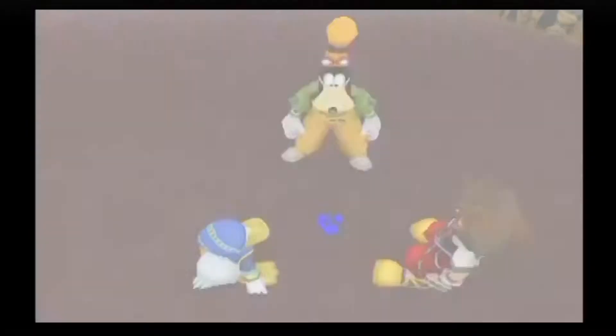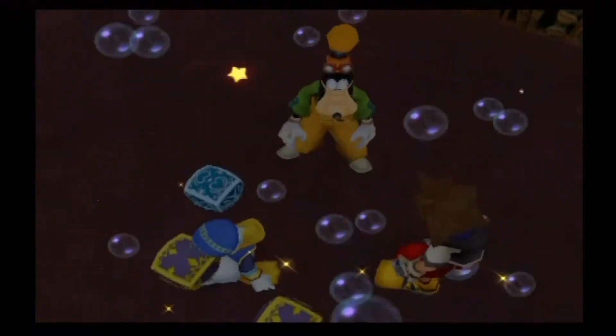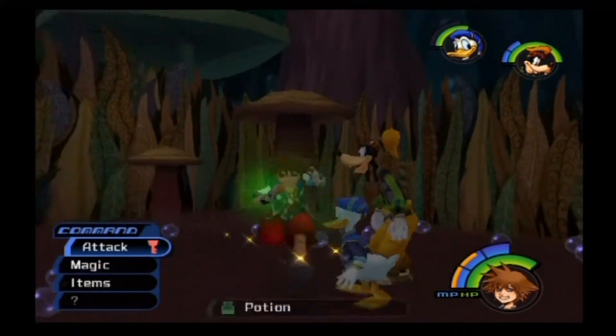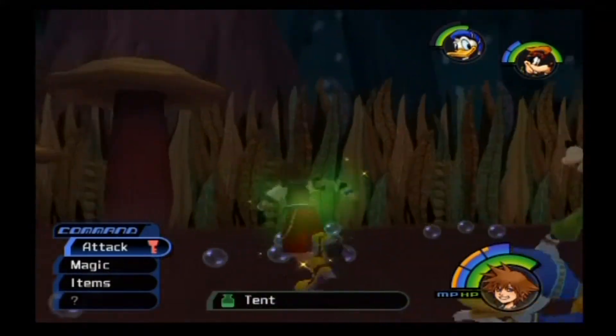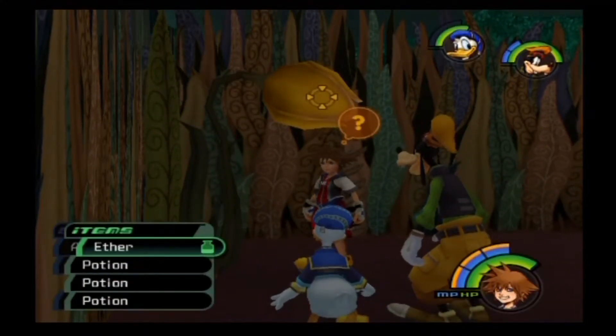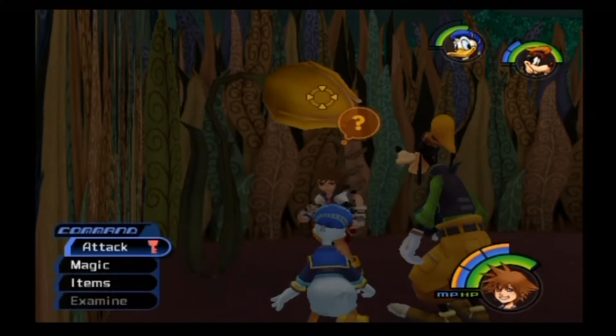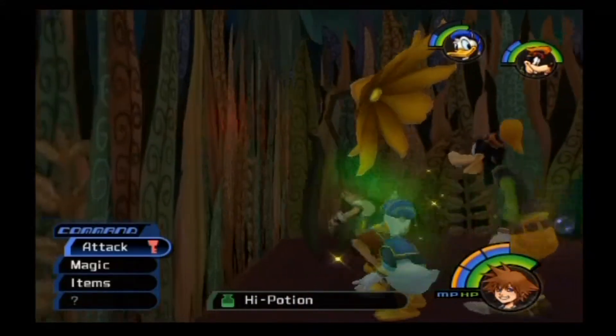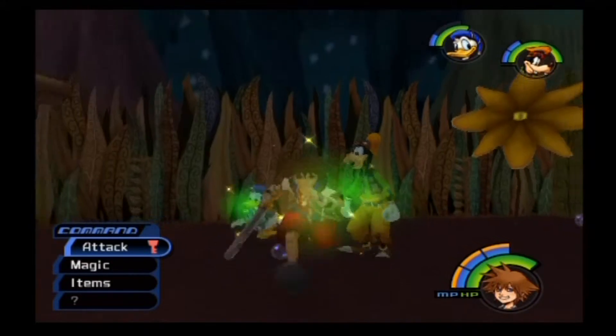Over here, your fourth Trinity mark. For that you get an Aether, Potion, and a Tent — very nice, and a lot of magic. This flower should give you a potion — there we go. And for your troubles he will compensate you with magic and a High Potion, so a very nice trade-off.